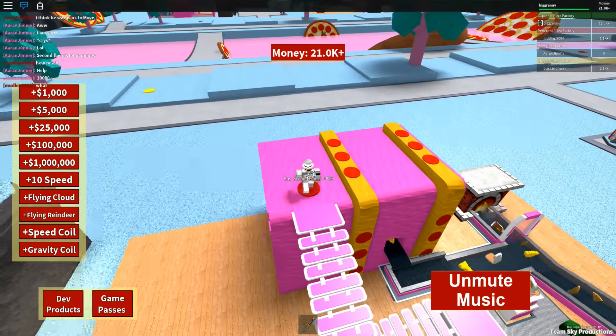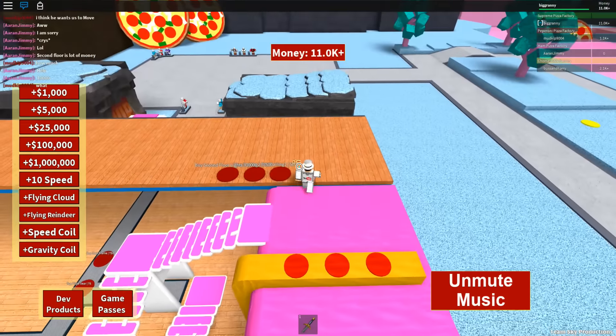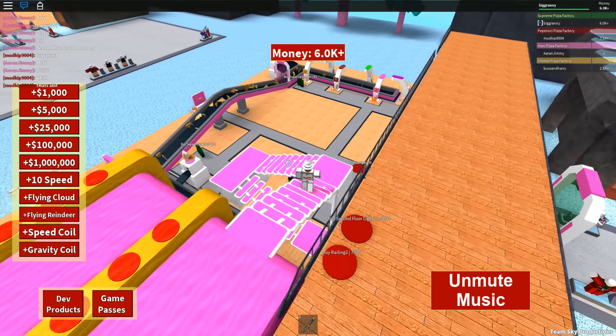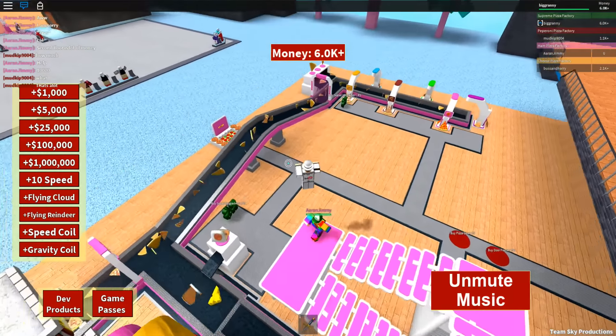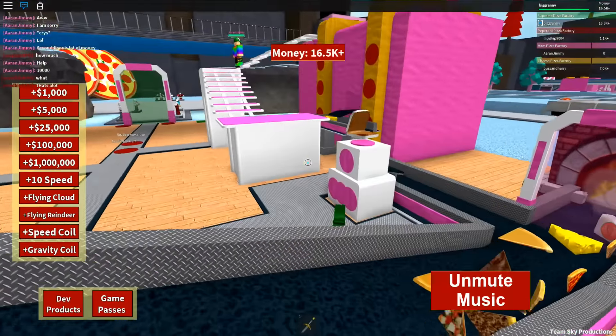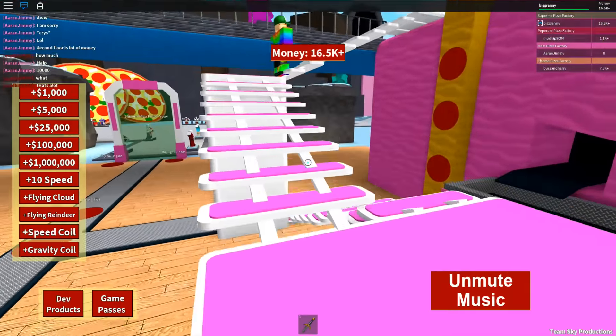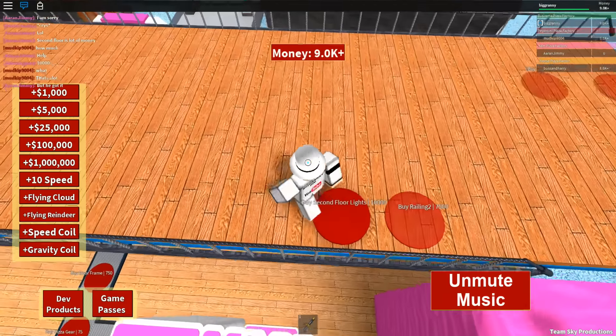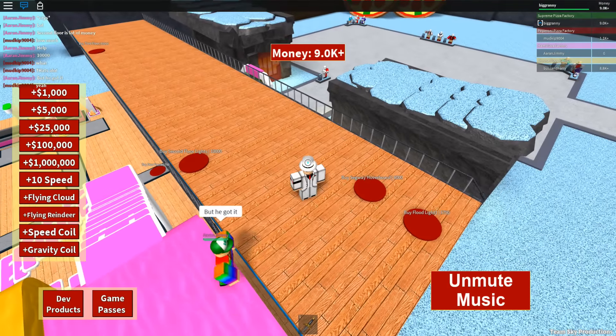Just so my tycoon looks really weird. Buy railing — that stuff is really expensive, holy smokes. Yeah, that's typically what tycoons do: they make everything super expensive later on, that way you have to play for a while.